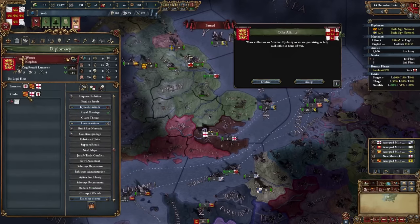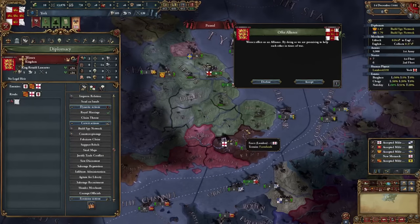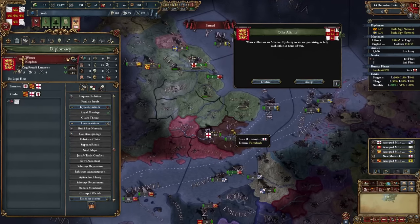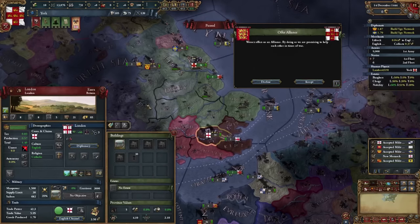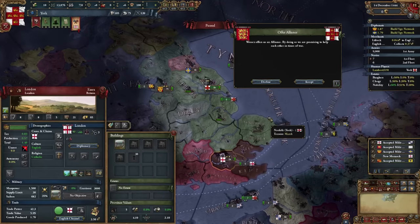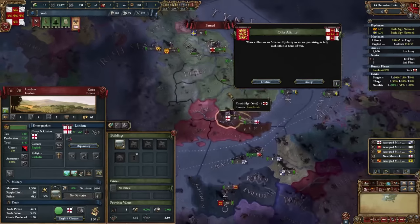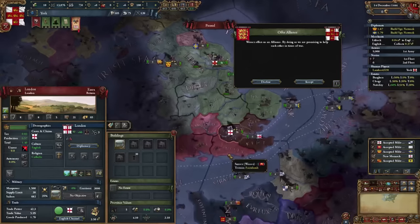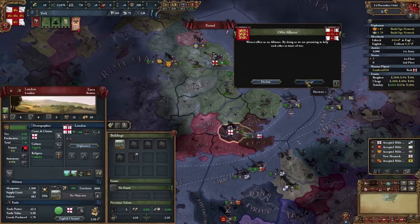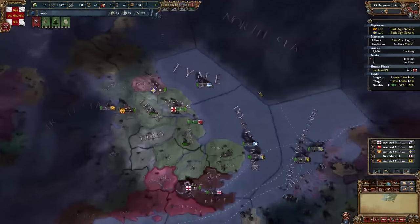Who are you rivaled with? You are rivaled with Wales, London and Cornwall. I could use Wessex as a temporary alliance to get my hands on London, especially with London being the highest development province in this region — they'll of course want the province too. Or I could align myself with London against Wessex. No, I'm going to go with Wessex.